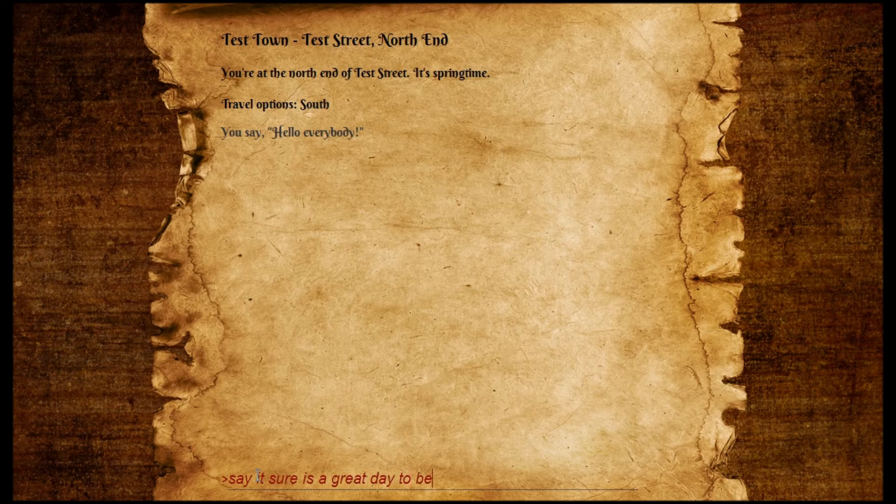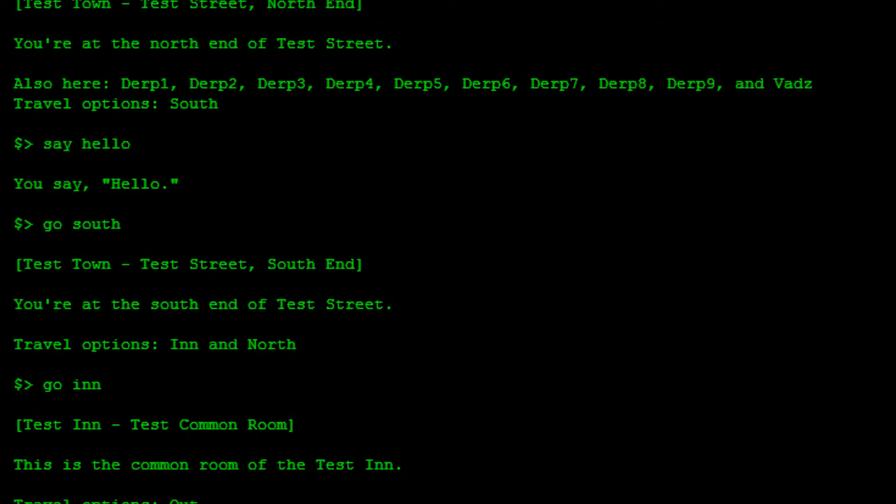First, it looks kind of nice. We've got high-resolution parchment on a high-res wooden table background and styled text which is not fixed width. This alone is a big step away from old-school clients, which often look something like this. Yikes.